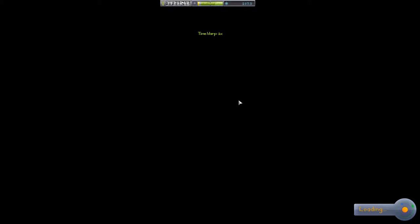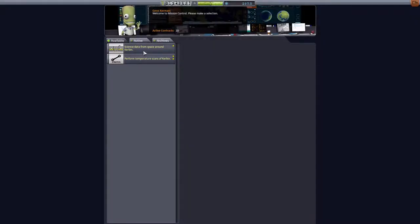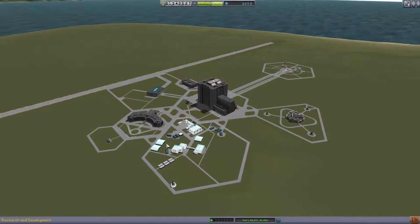That should have given us a little bit more money. We're up to 1.3 million funds. And you'll see that the 'plant a flag on Minimus' contract is gone. I still have to plant a flag on the Moon, so I think I'm going to begin building a lander for that.